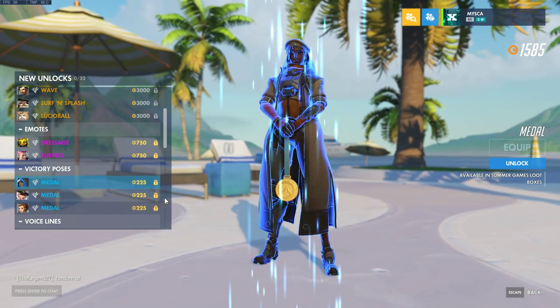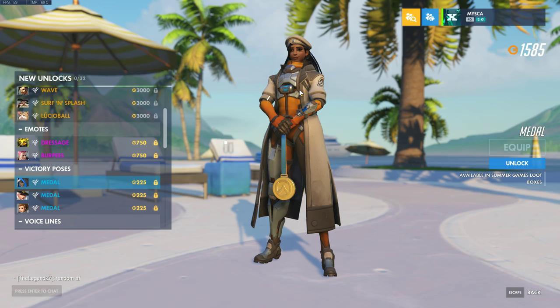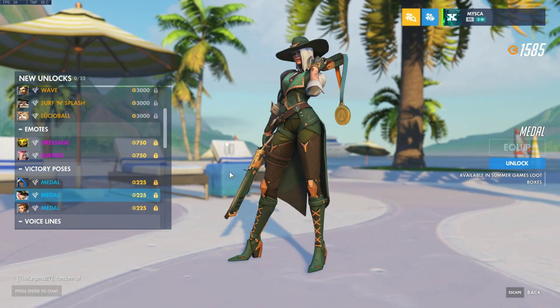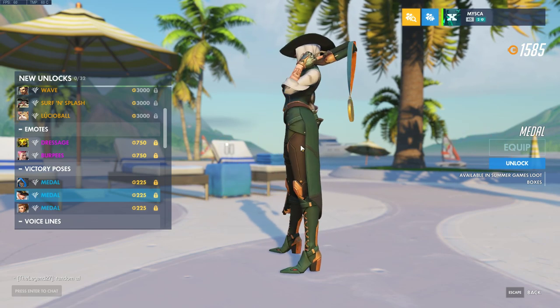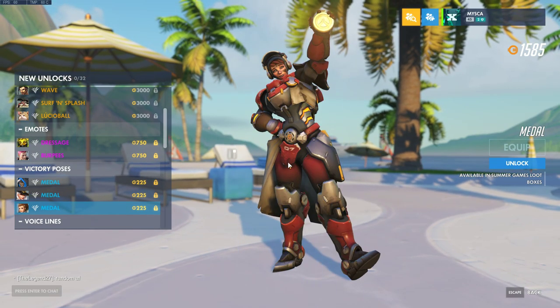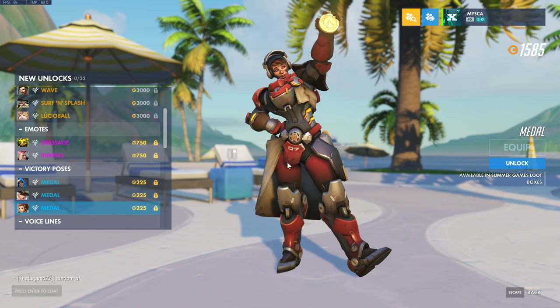And then the victory poses. We've got Ana with a medal, looking pretty proud but also a bit pretentious. And then Ash, of course, with a very Ash-style pose — not taking it too seriously. And Brig, who's just super happy, got the medal in her hand. Looking pretty good.